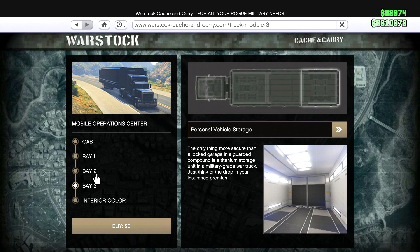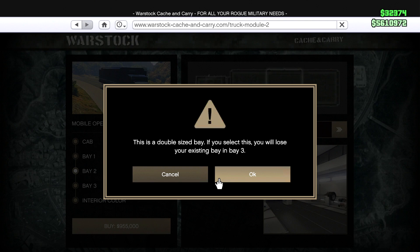But I can't customize my vehicles. So if you want to customize the weaponized vehicles, you need to buy this one — weapon and vehicle workshop — if you don't have it already. If you do, all you got to do is drive your weaponized vehicles into the back of the semi.